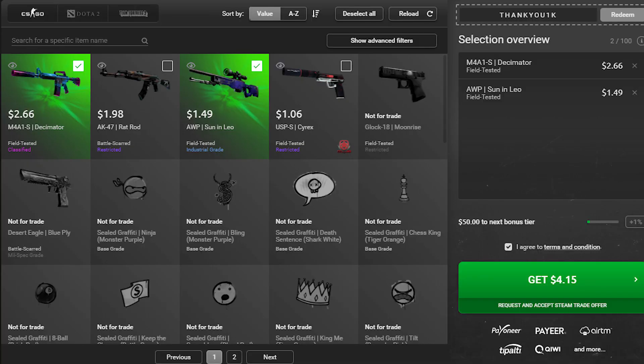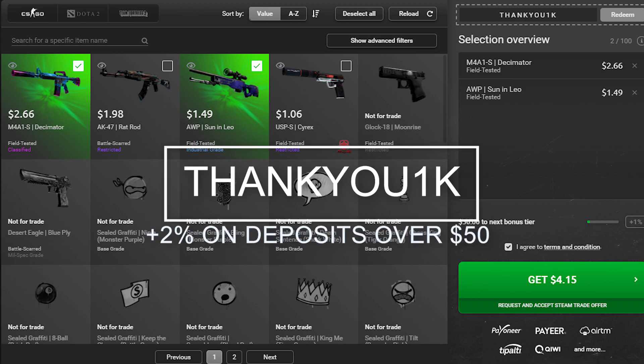No more safari meshes here. Before we start, this video is sponsored by SkinWallet — the best website to instantly and safely sell your skins for cash and get that cash to an e-wallet of your choosing within 24 hours of your transaction. You can use code THANKU1K for plus 2% on purchases over $50.